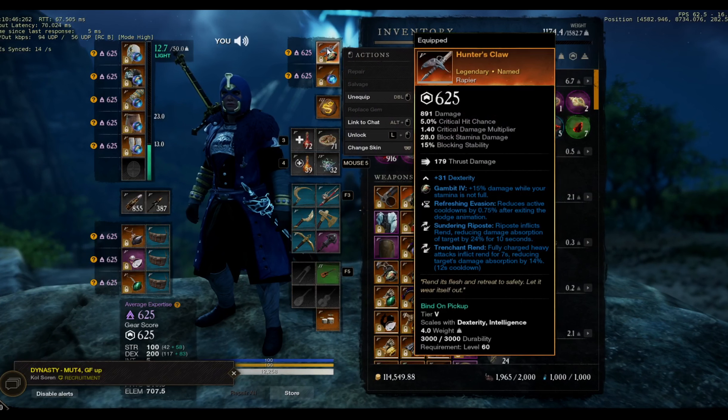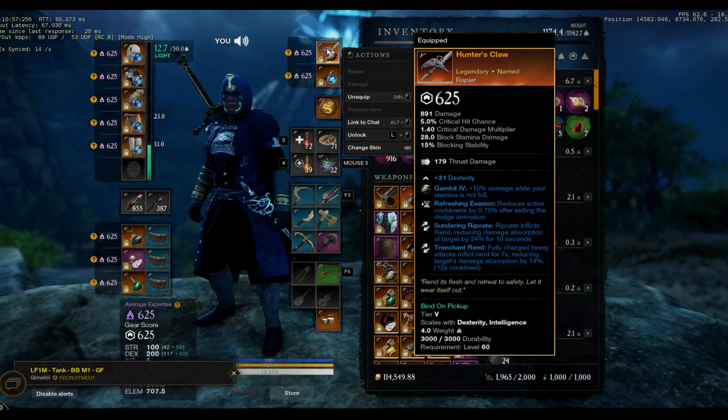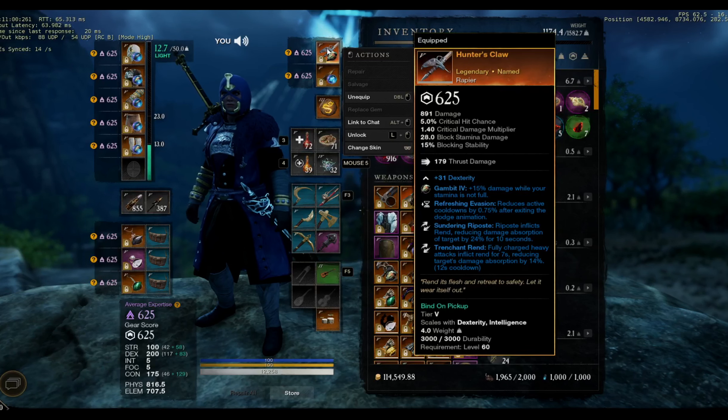Sundering riposte — always good. Refreshing evasion — you want this. Why? Because you're gonna dodge your way around enemies, gain back flesh, gain back riposte, evade, and spam it again. If you stun your enemy with a riposte, you can attack them — they're even more debuffed. If you see a heavy armor player everyone has a hard time killing — 5 people hitting them and they're not dying — you can bait them into a riposte, they'll be double debuffed, then combo and finish.